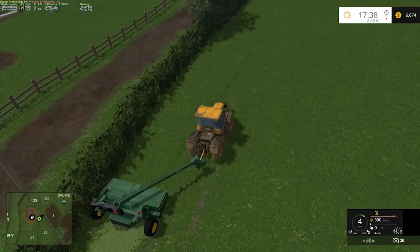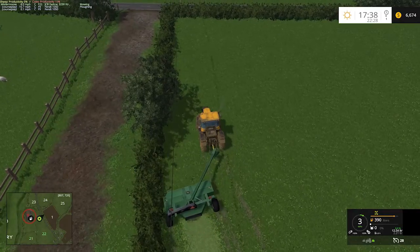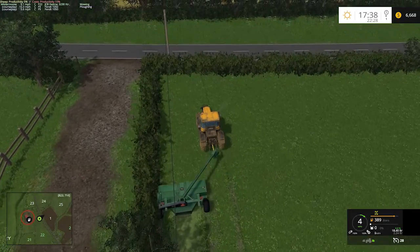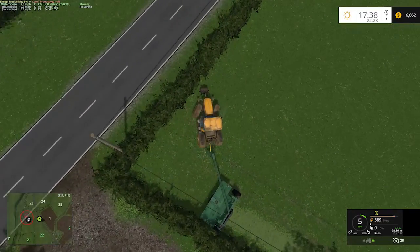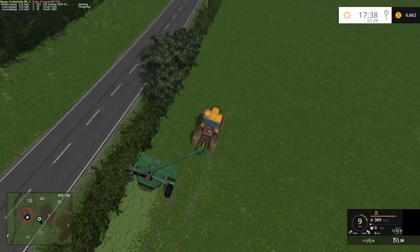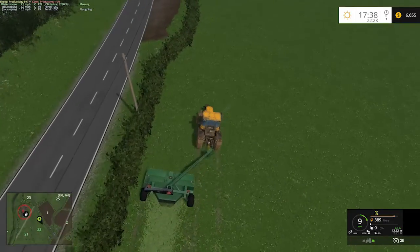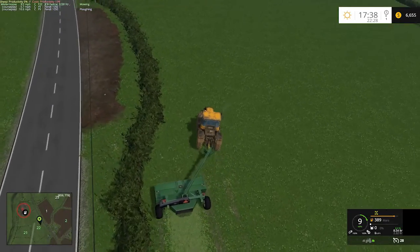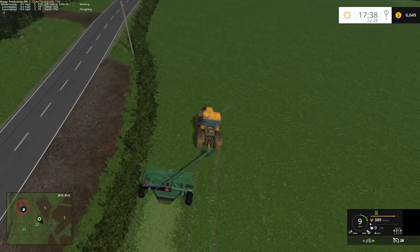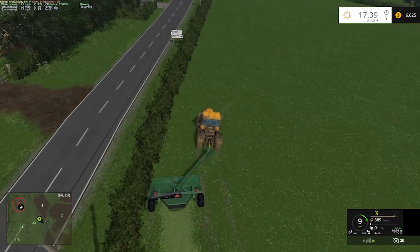We'll go ahead and hug the hedge line as best we can here, keeping kind of tight to it. That's going to be too tight — but again, it's a little more forgiving. It'll kind of bounce off that hedgerow and let you slide. You can get pretty tight up on it. Once we make one pass around, then we'll drift it over to the right and just follow what we're mowing right now, and we'll be able to get a nice cut on this.